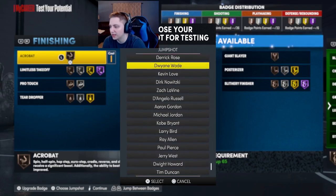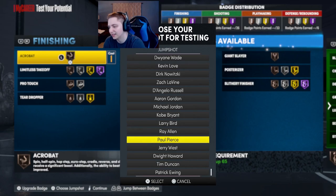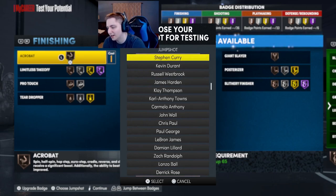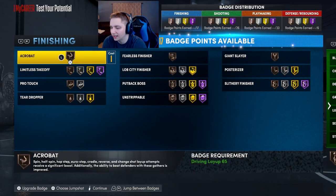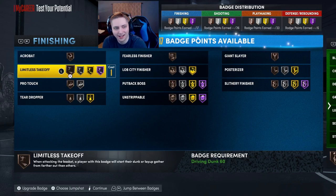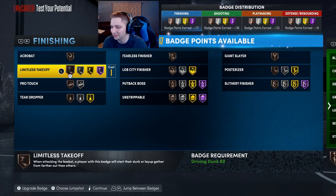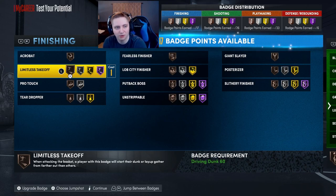For the jump shot, I'd recommend trying Base 98, Dwyane Wade base, or Ray Allen base — those are good bases I've used in the past and found success with. There are some different bases that are good in this new game, but those are the main ones I've tested. Overall this is more of a Damian Lillard build that can finish inside, play make, and shoot threes — it's pretty overpowered. You could go with the build that can't dunk, but running in the paint going brain dead is more fun. As always, appreciate you watching — like, comment, and subscribe. Peace.